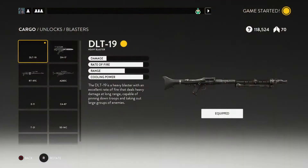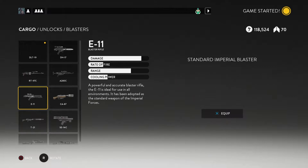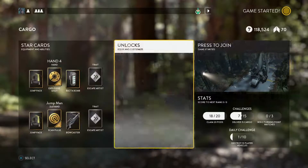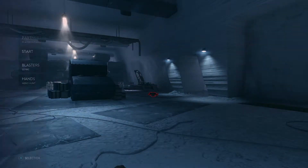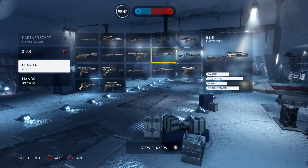Number 3: Switch weapons. Let's say you're using the T21 Blaster Rifle and you find yourself getting killed over and over again. The next time you die, try out a different weapon. Maybe your skill set makes you more of a pistol user, maybe you're a sniper rifle user. Try out all of the weapons and find the one that suits you and your play style the best.